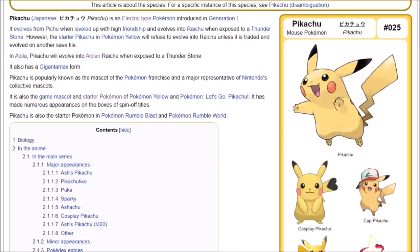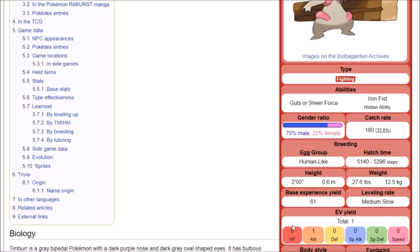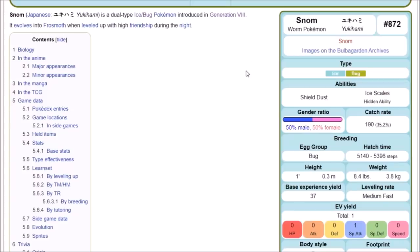To find any Pokémon's EV yield, just look it up on Bulbapedia — for example, Pikachu gives 2 Speed EVs. Here's a summary of guaranteed route locations: Skwovet on Route 1 gives 1 HP EV; Timburr in Galar Mine No. 1 gives 1 Attack EV; Rolycoly in Galar Mine gives 1 Defense EV; and Snom, found past the Route 8 maze with a 40% spawn chance, gives Special Attack EVs.